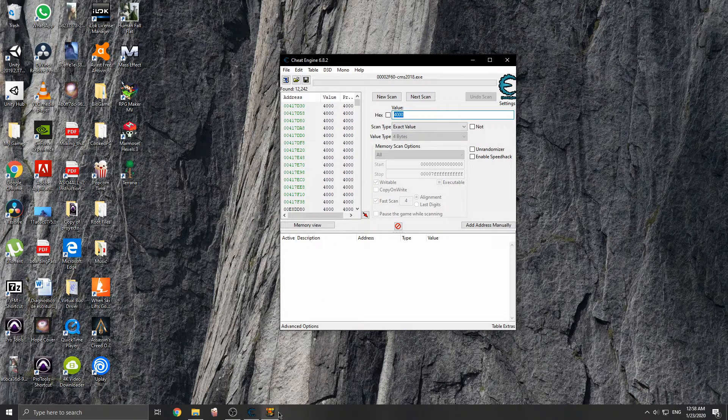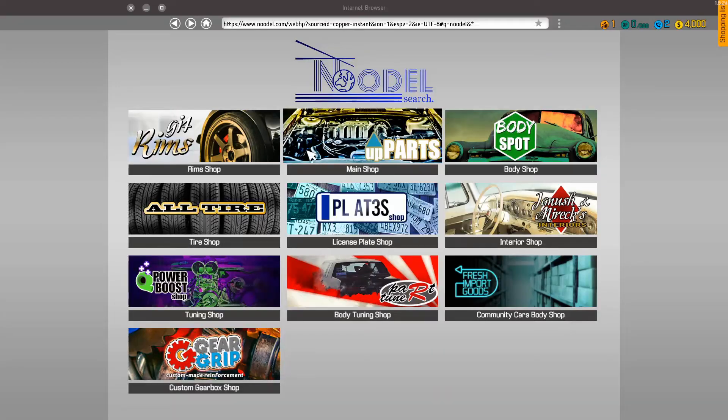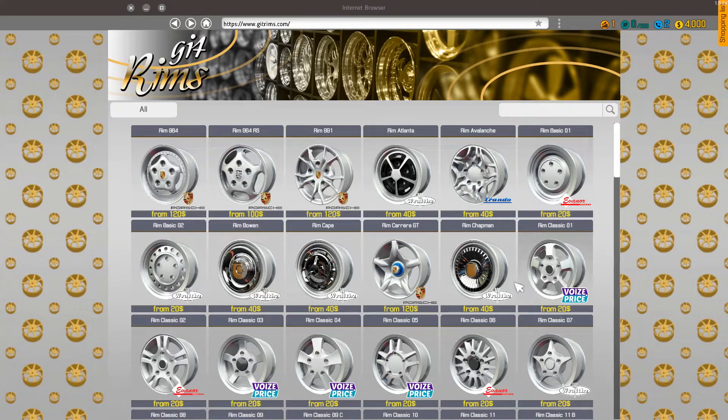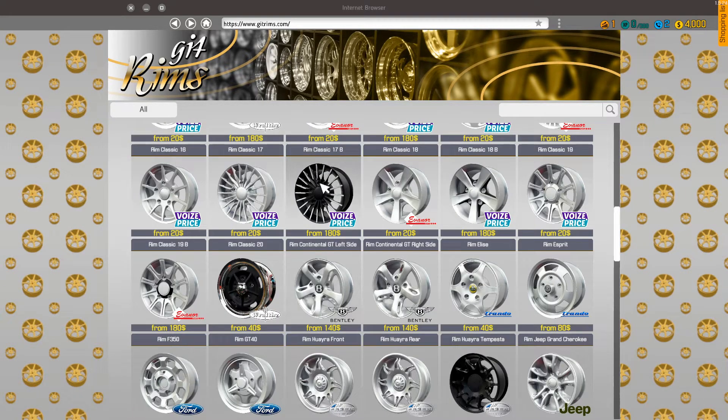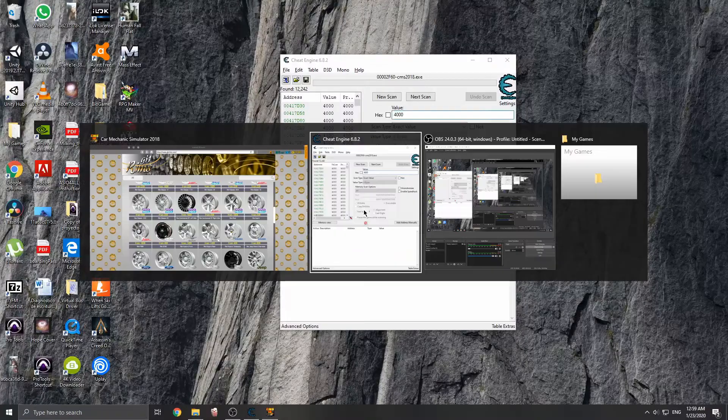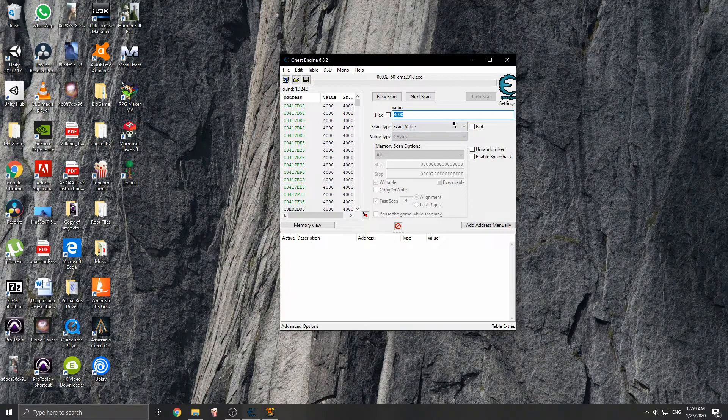So let's go ahead and change that. Let's go back to our game. Let's say we want to go to the rim shop. Now that we're at the rim shop, we're going to go ahead and select one of these — I want size 18. So I want four of these, but I don't have that money, so we're going to go with one. Now I've got 2,740. Let me go back to Cheat Engine, put in 2,740, then go to next scan — and here's the value.